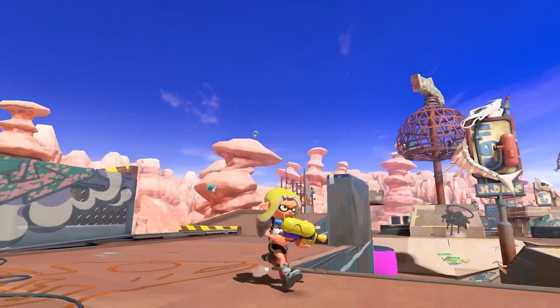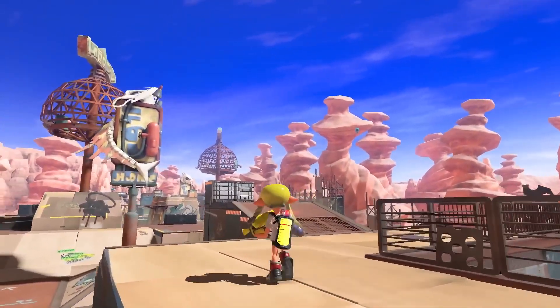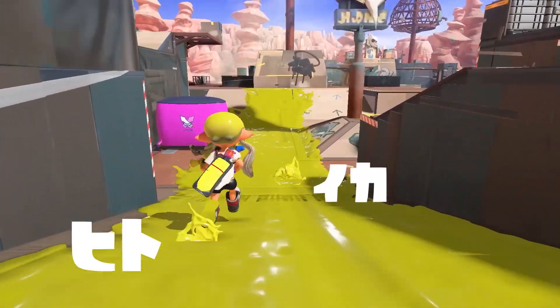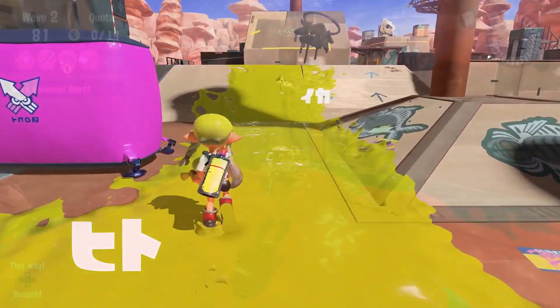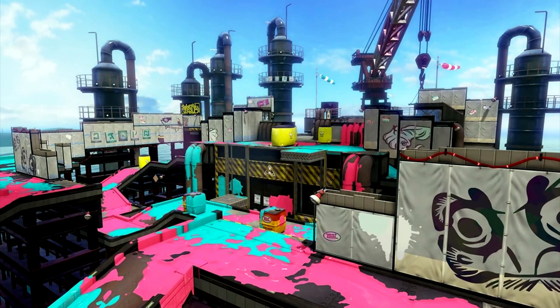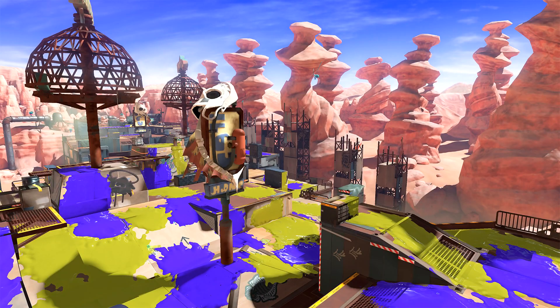Scorch Gorge is one of the new levels in Splatoon 3 that we've seen a good bit of footage and images from. We can practically discern the entire level. You can see screenshots and gameplay on screen right here. You can think of this somewhat like Salmon Run and Salt Spray Rig, but it's a desert wasteland rather than out at sea.